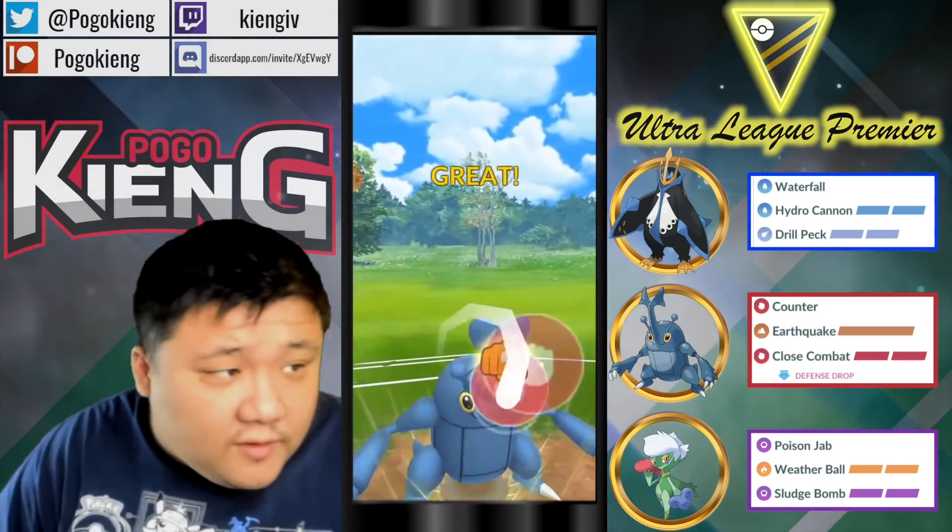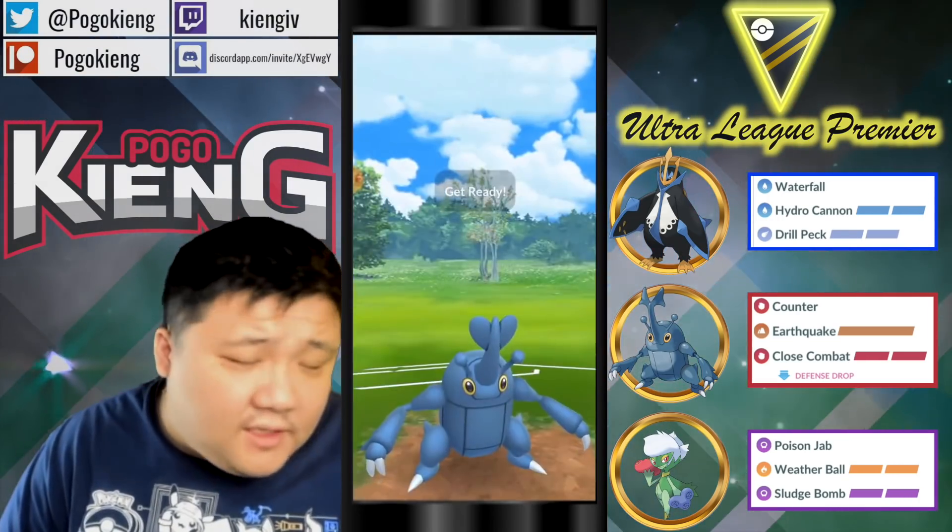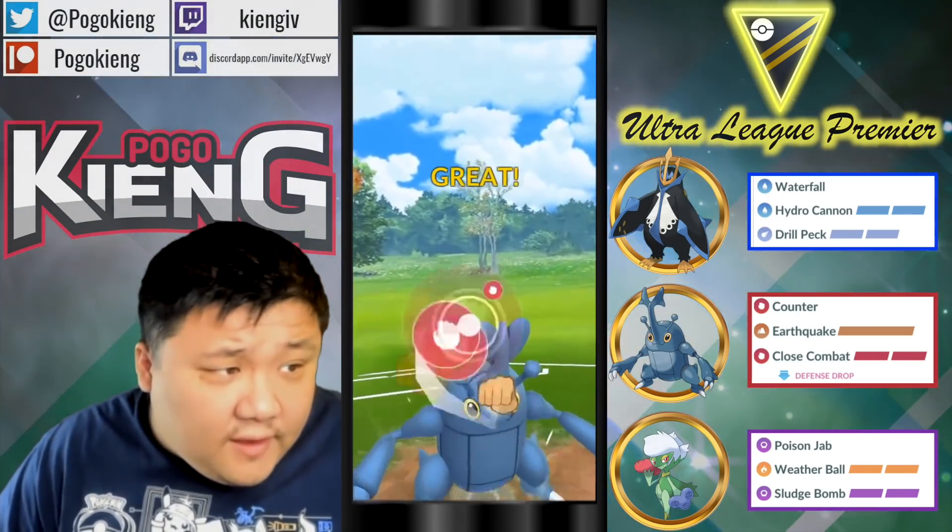They're gonna have to shield one of these — ideally both, because these Close Combats would do more than the Hydro Cannon. Hydro Cannon is base 180.